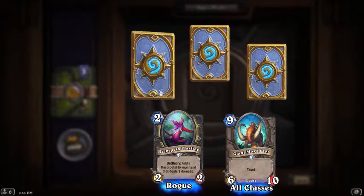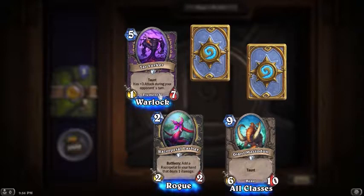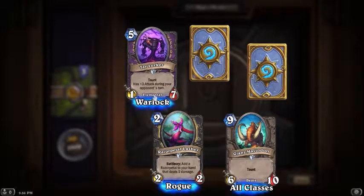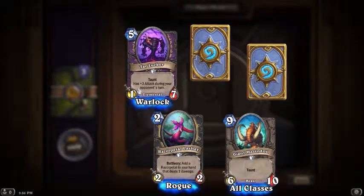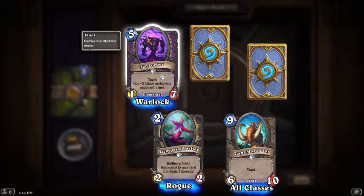He's in the base set so everybody should have him. Five mana 1/7 with taunt, has plus three attack during your opponent's turn - this could be really good actually. It's like a nice blocking elemental creature. I like it.